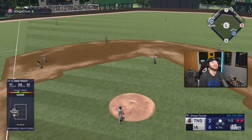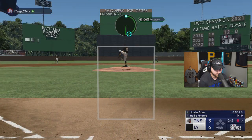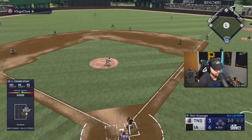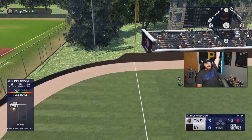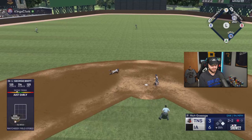Oh man, wish I got the line drive there. They say George Brett has diamond defense — I am convinced otherwise, my man misses some of the easiest plays. That a boy Ron — get out of it! We've had some good PCIs the last couple of innings but haven't done much unfortunately. Yes, Mike! Mike Napoli — low-key should have like four total bases for his first hit but he's been killing the ball a little bit today.